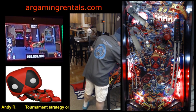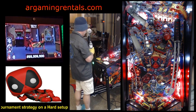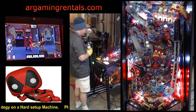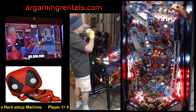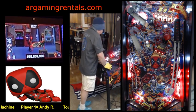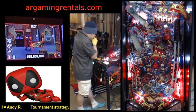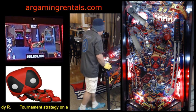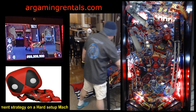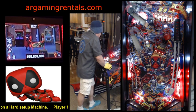Looking at my notes — I like to do Megalodon with Ninja multi-ball, so I guess that isn't happening now unless I light locks again. To light the battle, you spell D-E-A-D; to light locks, you spell P-O-O-L on the targets. I have one more O on the pool targets. At this point, I've got some team-ups held over. I have a battle and a quest lit. You have to have a plan before you plunge — that's very important.